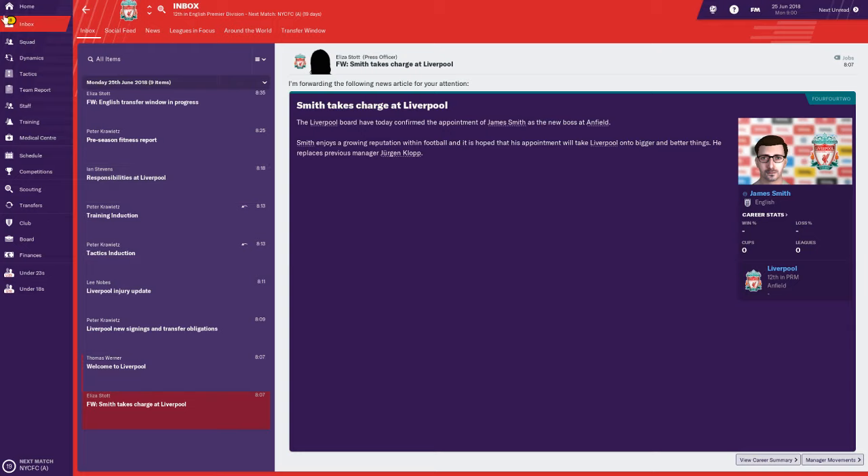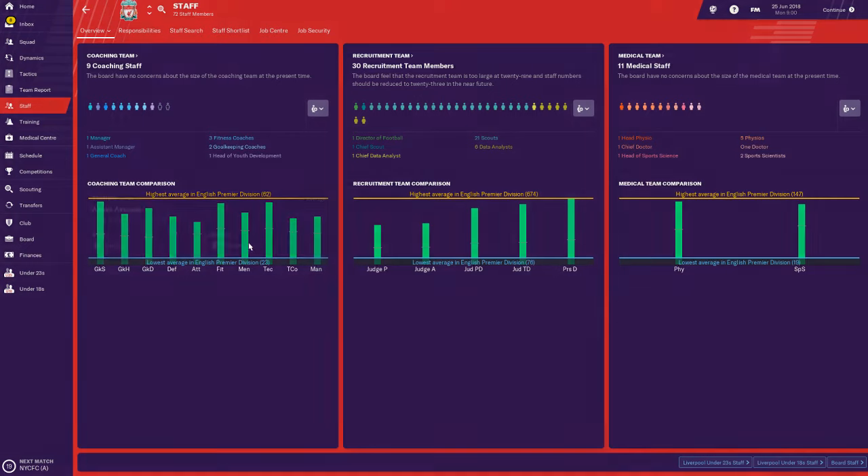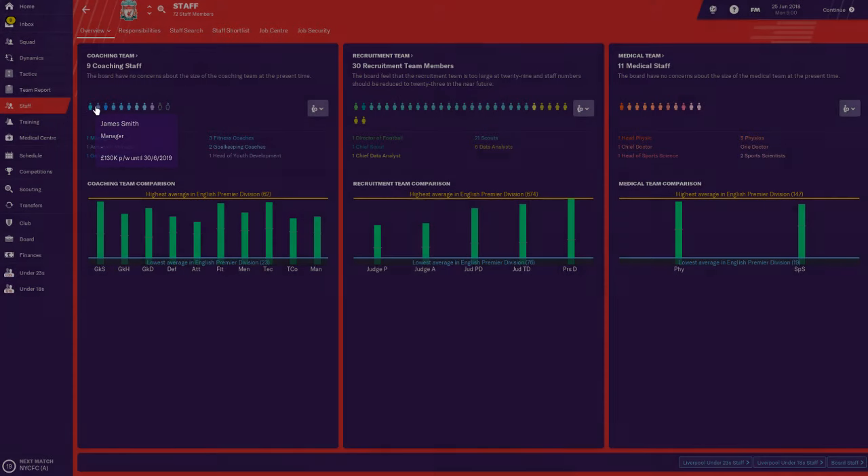Here we are - this is our inbox, the screen you'll see most between games. Today we're going through setting up the game, and now that's done, the best thing for a new player to do is click 'Staff.' This takes you to a screen showing your nine coaching staff, including your assistant manager. The number of staff will differ depending on your team - Liverpool is a massive club so we have a lot.